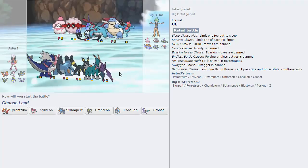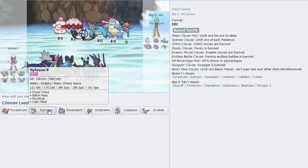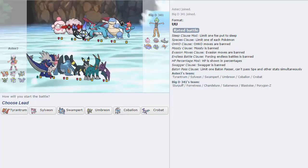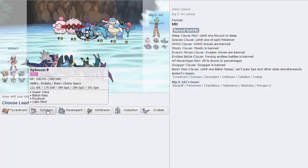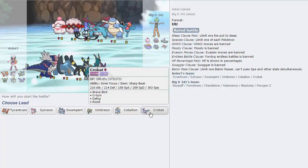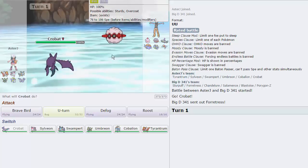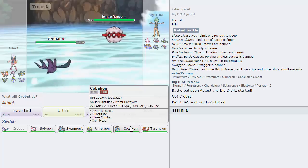The opponent has a Slurpuff, which is extremely dangerous. Luckily, pretty much everything on my team can body that thing. I can never set up on anything, I don't think, because of the Sharp Beak Crobat. So I've got to watch out for Trick — Porygon-Z could be a little bit annoying. I think what I'm going to do is lead off with Cobalion or Crobat. Crobat gives me initiative, which is nice, so I'm going to lead with Crobat. My opponent chooses to lead Forretress — that is absolutely fine. I don't have any Fire moves on this team, which is a little bit annoying, so I won't be able to wear it down as quickly as I'd like.